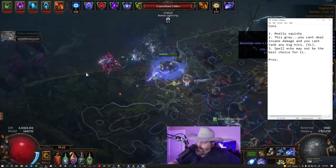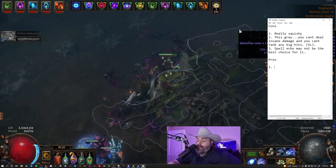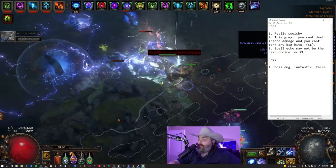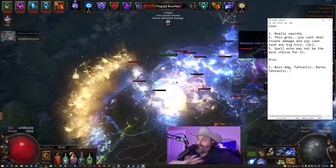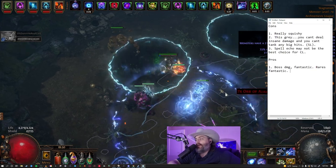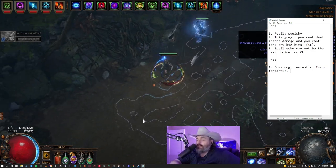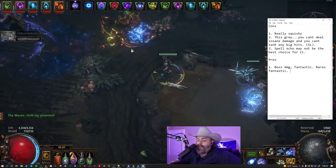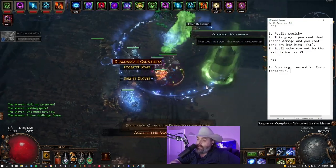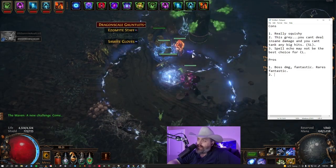As for pros: the boss damage is fantastic, rares are fantastic — any kind of map boss dies immediately, I don't care what mods it has. Part of the reason the metamorph takes so long is because I'm speccing to the 150 node for the chance to double damage, which is part of why we're not killing metamorphs. So I think I'm going to spec out of that so I can go from killing them maybe 30% of the time to 70 or 80% of the time.